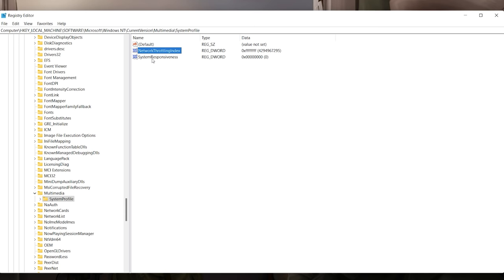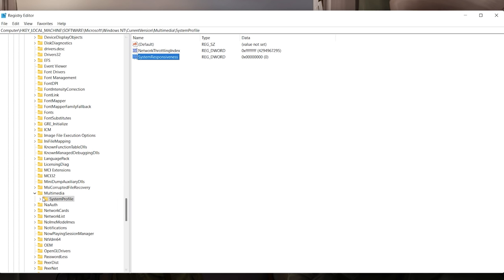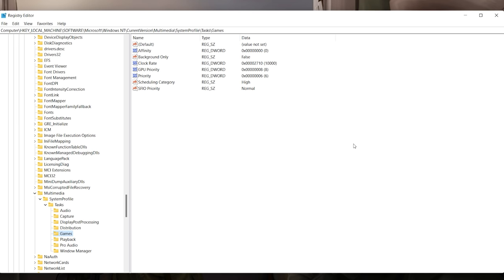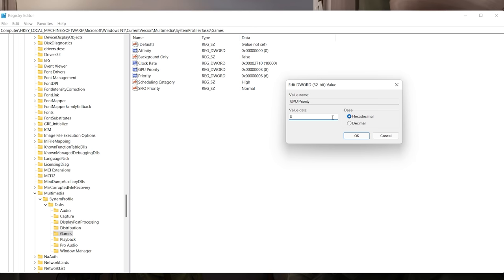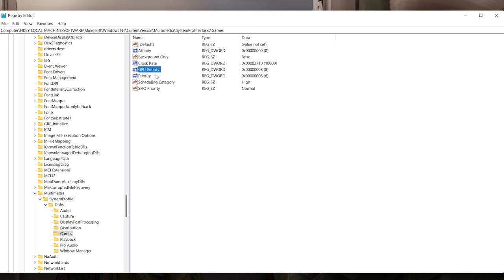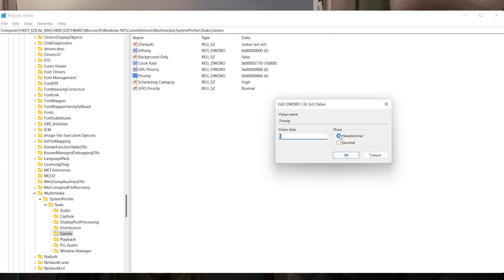Then go to 'System Responsiveness', double-click it, make sure hexadecimal is ticked, and change the value to zero. Click OK. Now expand the System Profile folder, expand Tasks, and click into the Games folder. Double-click 'GPU Priority', make sure hexadecimal is ticked, and change the value to 8. Click OK. Then double-click 'Priority', make sure hexadecimal is selected, and change the value to 6.